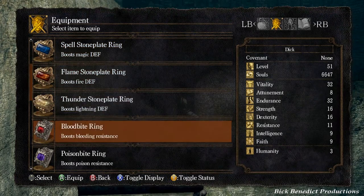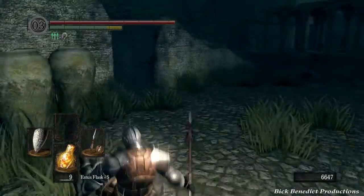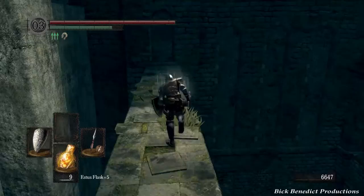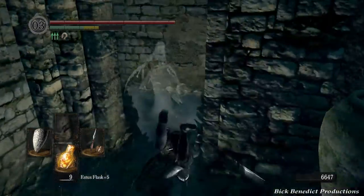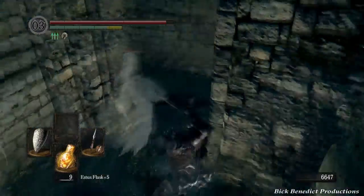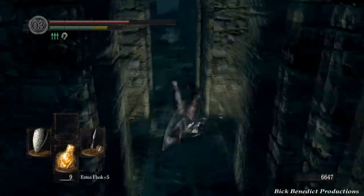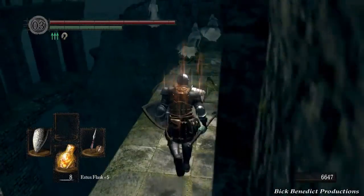We are going to trade out these rings here. I'm going to use this ring to increase my item drops so that I can get more of these transitory curses. There's one of these guys right in the way, blocking the path, but we can just double back here even though we're in peril. These ones backed off for some reason.